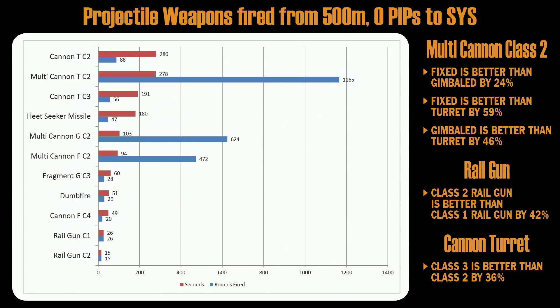There is no way you will be able to shoot every second. Cannons: 20 rounds, 49 seconds. Dumbfire missiles: 29 rounds fired, 51 seconds. Fragment cannon. Heatseekers: very slow, they need too much time to load. Cannon class 3, multi-cannon turret, and cannon class 2 turret — turrets are very weak, very very weak.